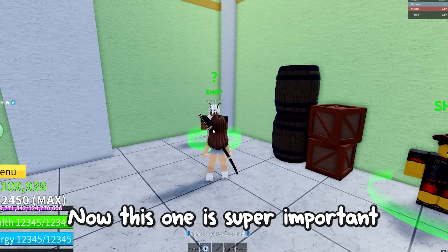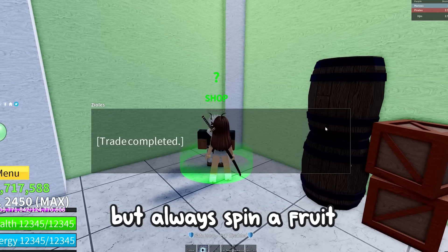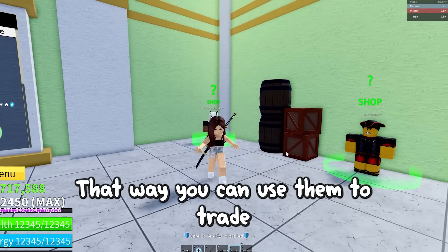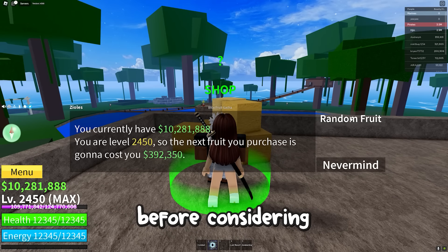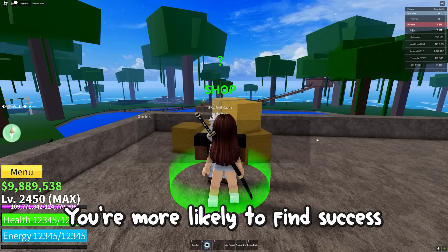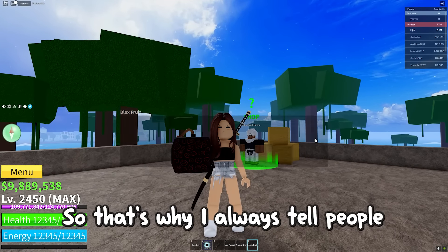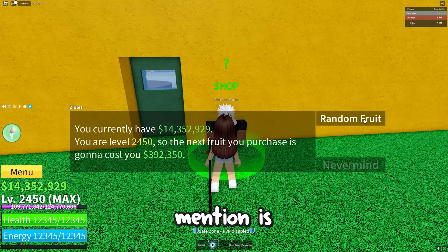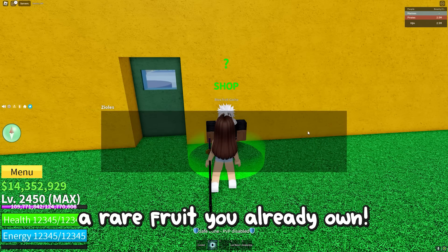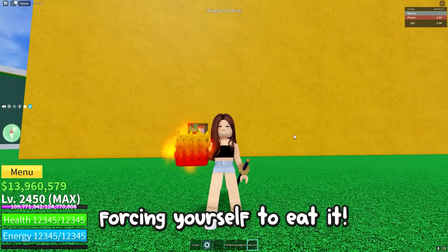Tip number 12: this one is super important if you're looking to maximize your fruit inventory. Always spin a fruit if you can so you can use them to trade for other fruits or game passes. I highly recommend getting fruit storage before considering trading for permanent fruit. You're more likely to find success trading with 2 copies of Doe or Leopard, so always trade for fruit storages before other game passes. Also, if you ever come across a rare fruit you already own, try to trade away the one already in your inventory instead of eating it.